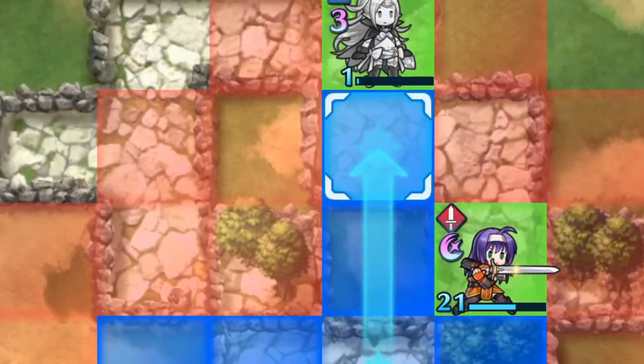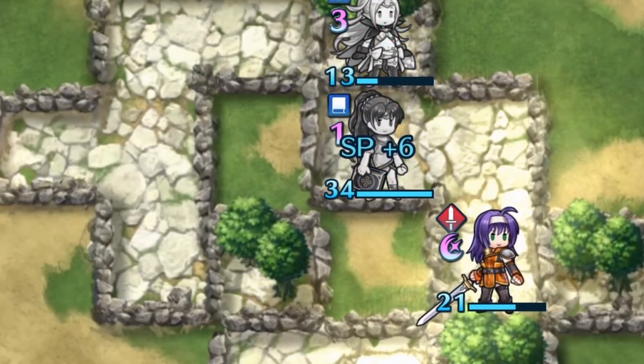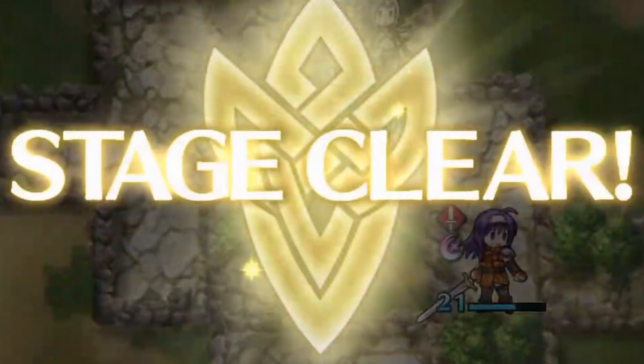Advanced is always going to give you the most point potential, and it's also going to train you to come up with ideas on how to handle tougher units. If you don't get experience with these tougher units by holding yourself back and choosing intermediate and beginner, you're never going to learn the strategies you need to stay in the open. These advanced fights are always scaled towards your team, so it's not like you're going into something completely impossible. So always pick advanced.